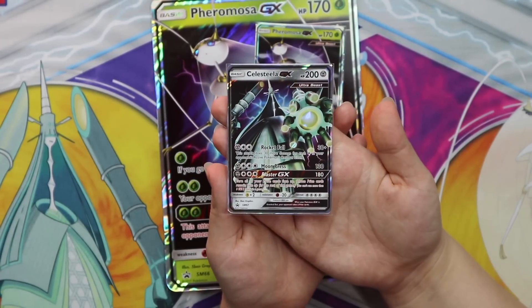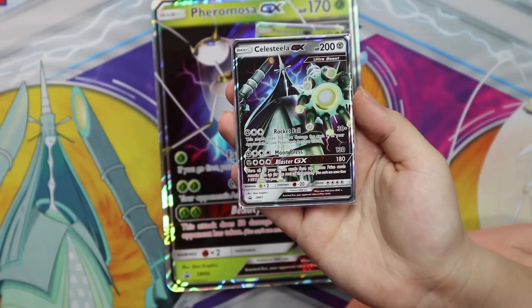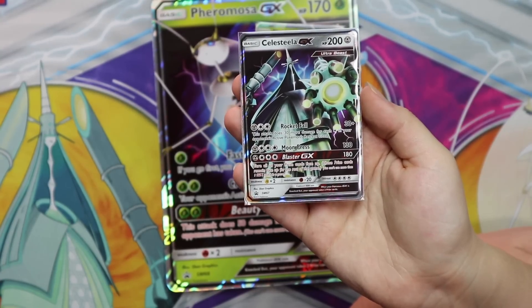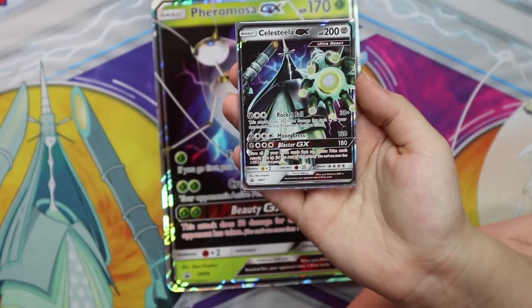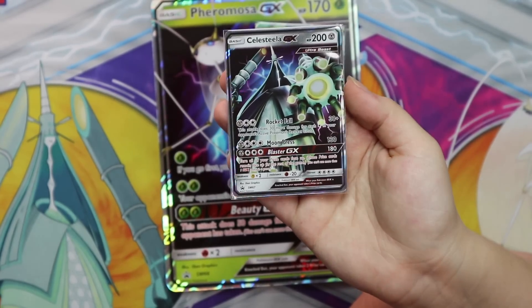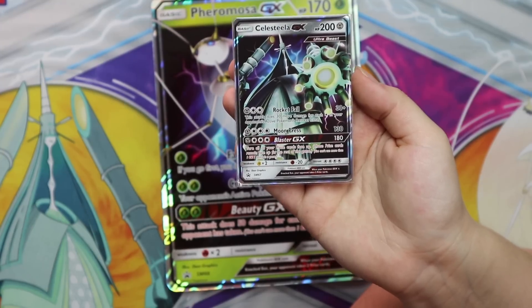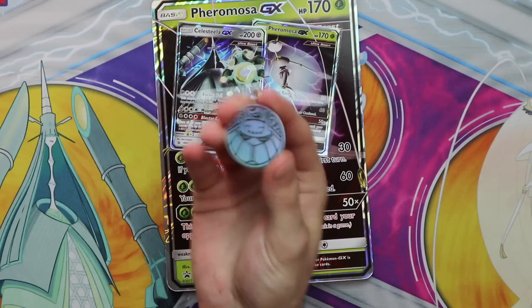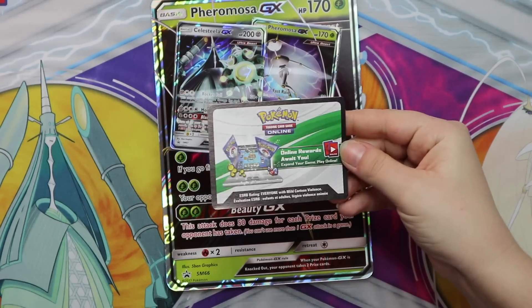And then there's also the Celesteela GX, which has 200 HP. The first move is Rocket Fall — this attack does 30 more damage for each energy in your opponent's active Pokemon's retreat cost. We have Moon Press for 130, and then the Blaster GX for 180 damage, which turns all of your prize cards face up. It also comes with this Pheromosa coin and the online code card.